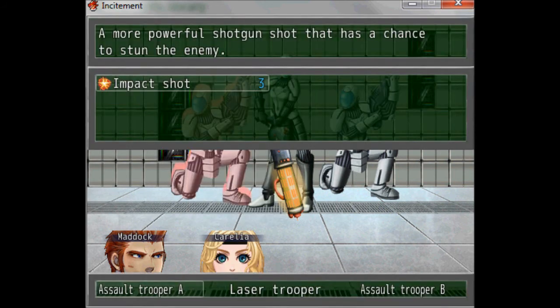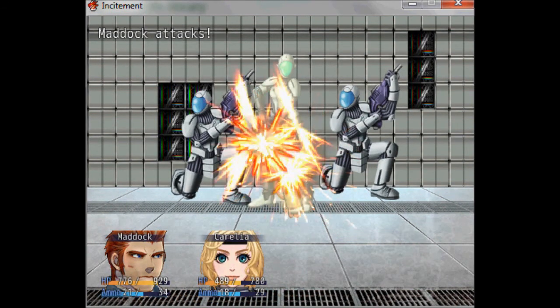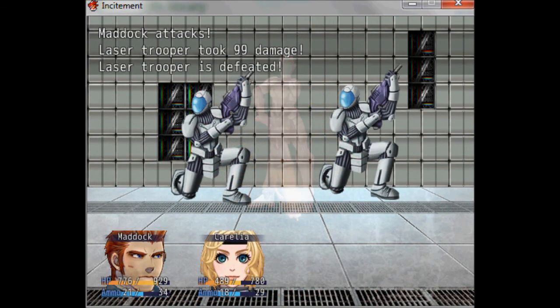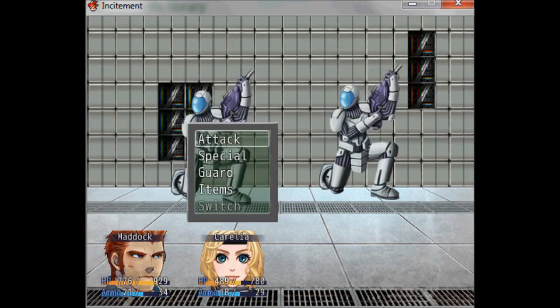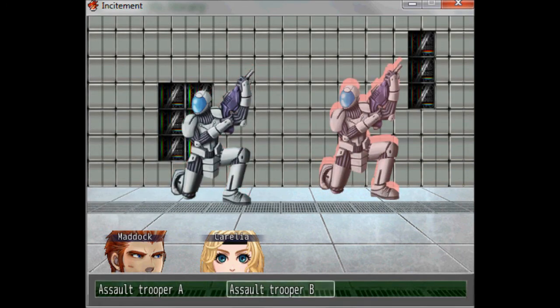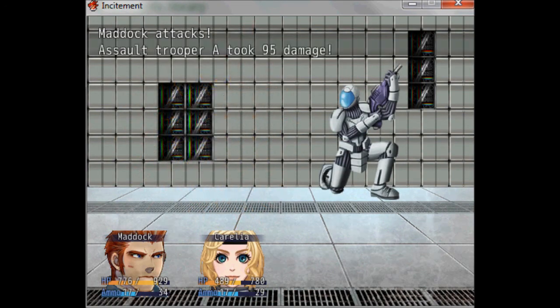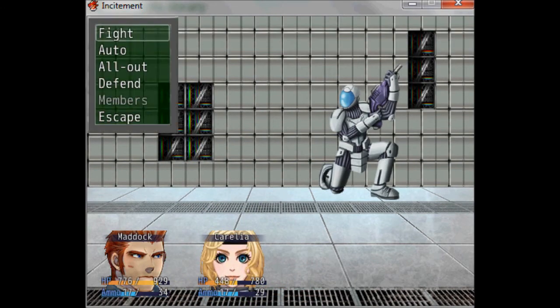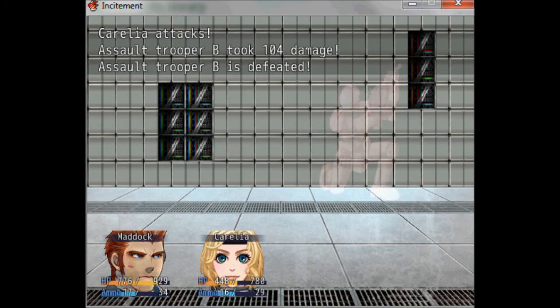Double Attack attacks randomly and will target any enemy. Impact Shot lets you select a target, so we're going to select the laser trooper to attack. Some specials can also be used outside of battles, like healing ones — make sure you check that in your skills menu outside of battle, because it's important to heal before getting into a fight.